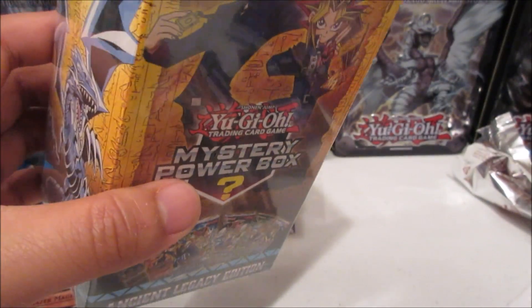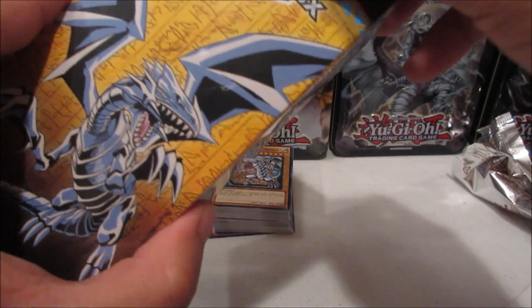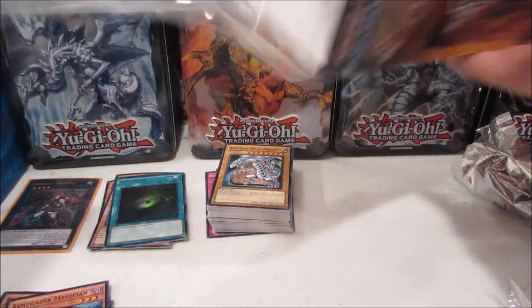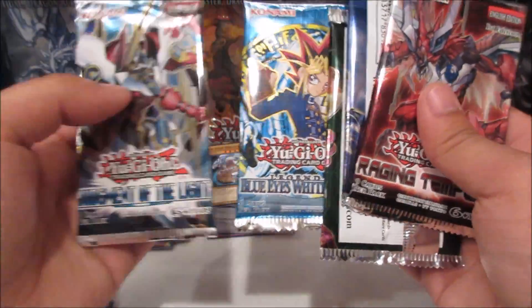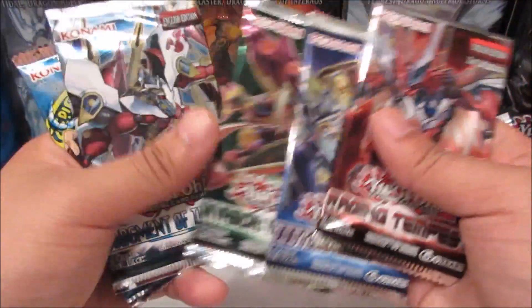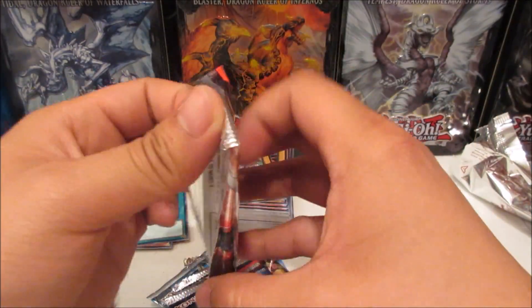Let me get my scissors and crack into this Mystery Power Box. I want to say thanks to my friend - I didn't know he was going to find this and get it for me because I myself could not find these anywhere. Let's crack it open - this is just pure insanity! Looks like we got five packs. We didn't get the additional Megaton Pack, but we got a Legend of Blue-Eyes White Dragon booster pack! We have Raging Tempest, Destiny Soldiers, Invasion Vengeance, Judgment of the Light, and Legend of Blue-Eyes White Dragon.